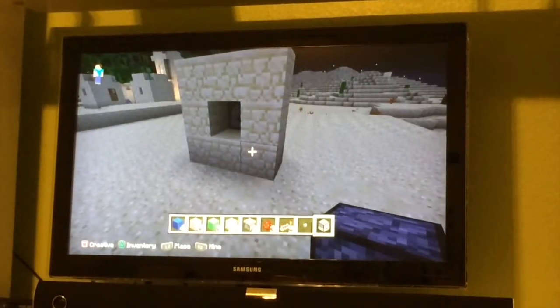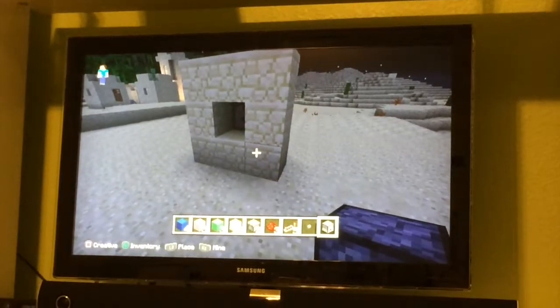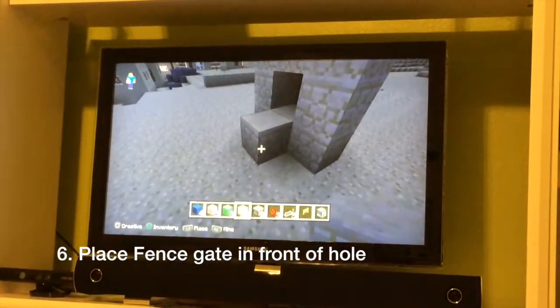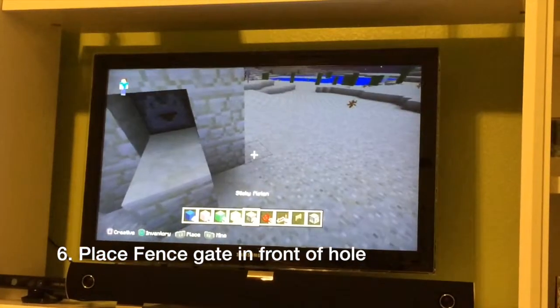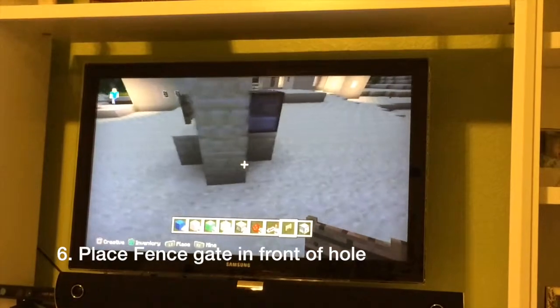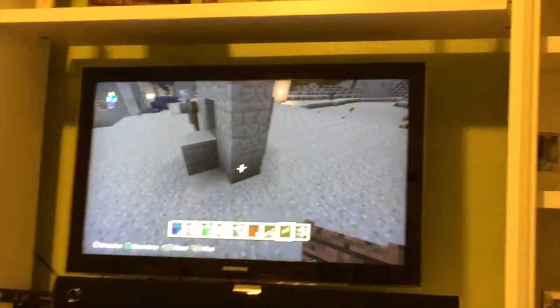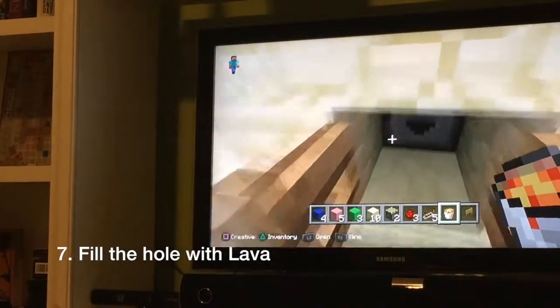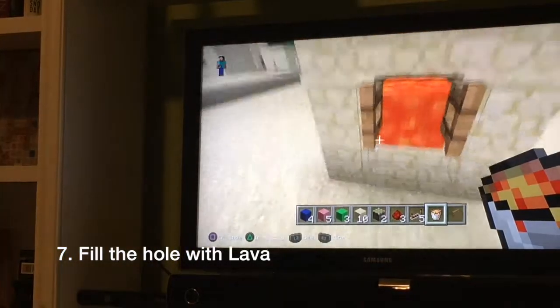Place the fence gate in front of the hole. You will need to place another block below it first, then destroy that block when the gate is in place. Next, you will fill the hole with lava.